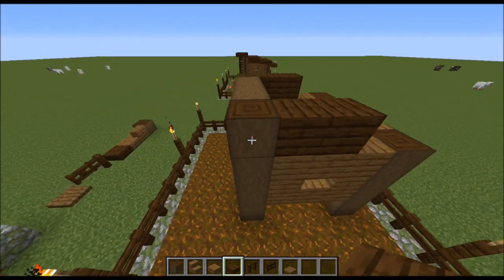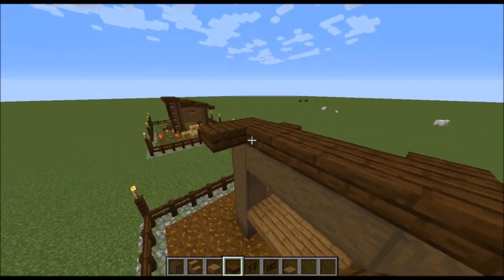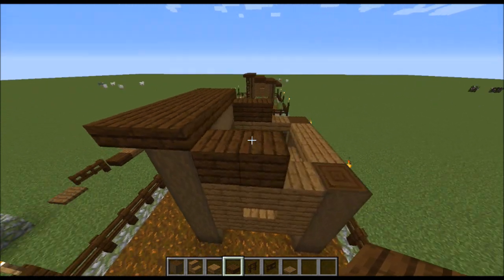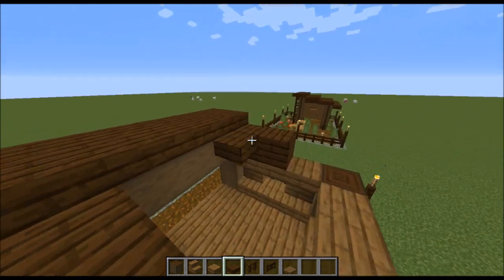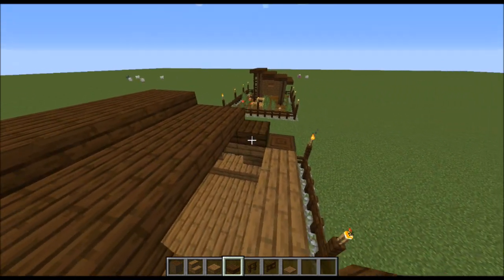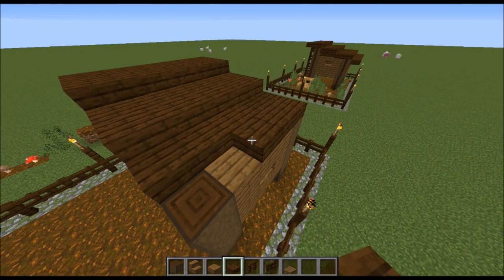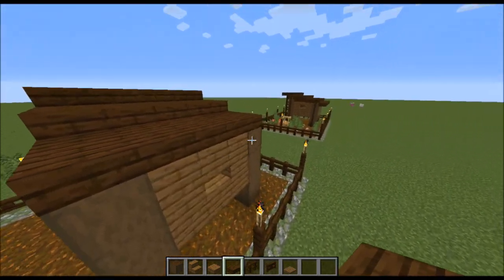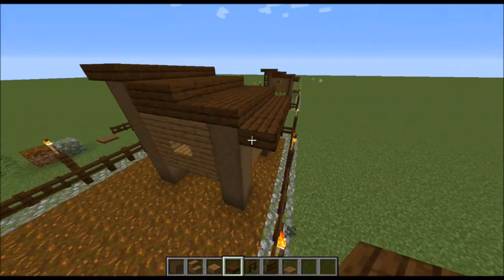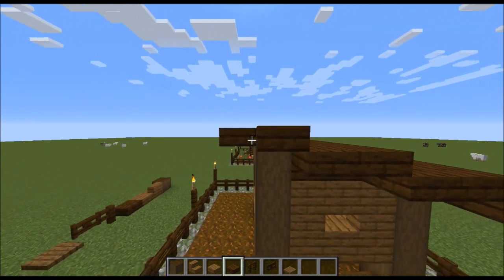Now this next part is kind of tricky, so follow along very closely. We're going to create our roof and we need to build across two rows like this. Then we're going to come down one slab and build across like this. Then come down one more and build across, then down one more and build across again. Then we're going to come to each side and build out our roof so that it has a little bit of an overhang.